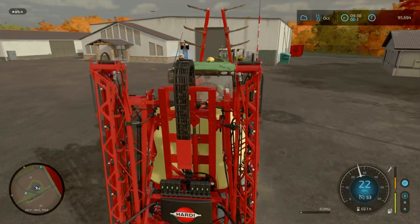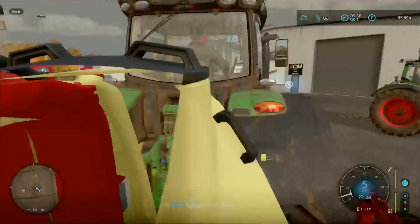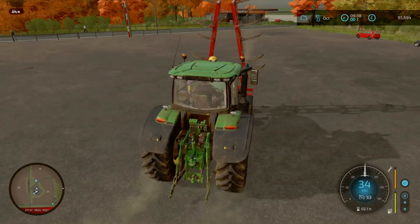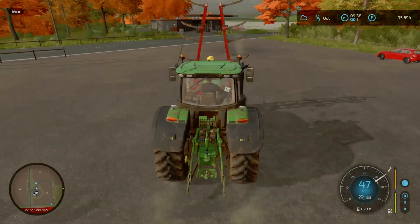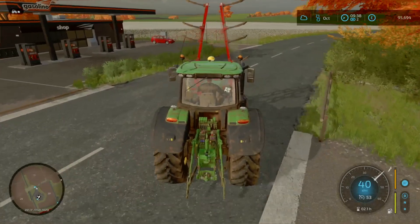So what we're going to do is drop off the tank and then go over to field 19, which is just over here, and start our ploughing contract.